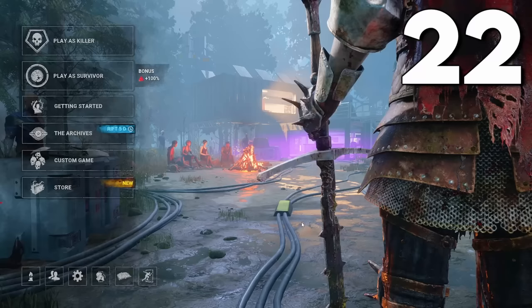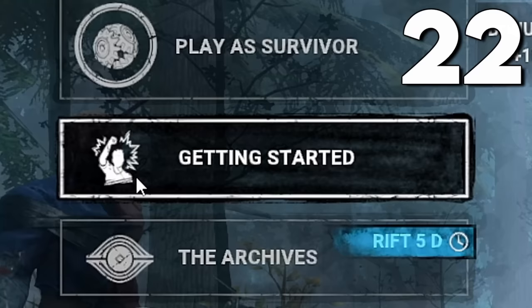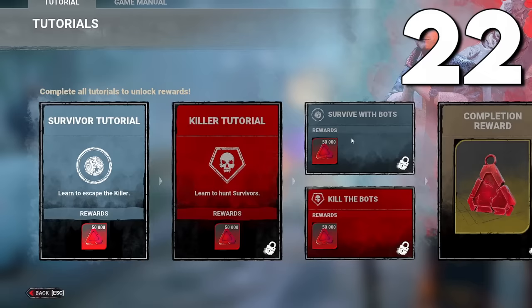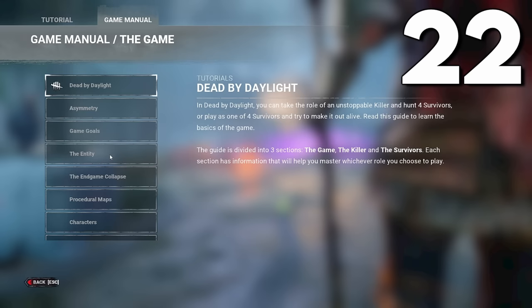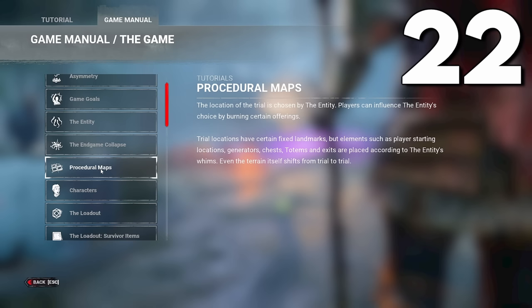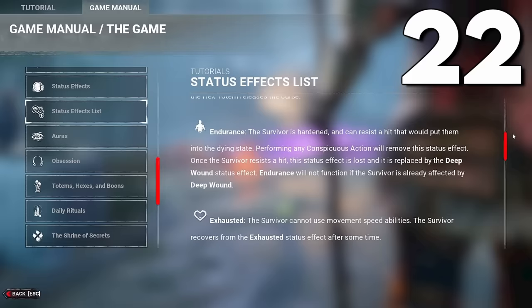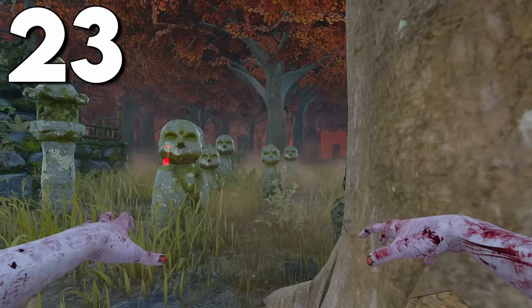Something many new players don't realize is that on the main menu, you can click the Getting Started tab to find four different game modes that reward up to 200,000 total blood points — great for leveling up characters quickly. There's also a game manual that explains almost every main Dead by Daylight mechanic, including a list of every status effect in the game and what they do.